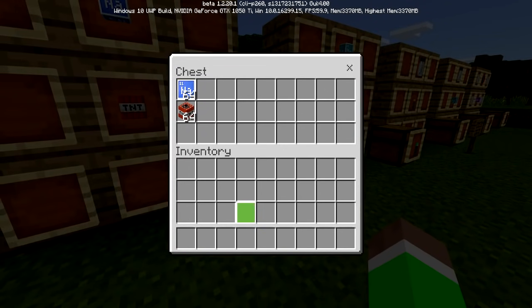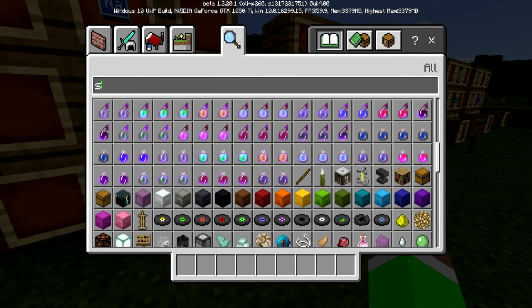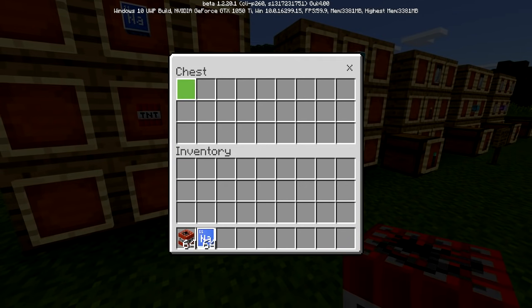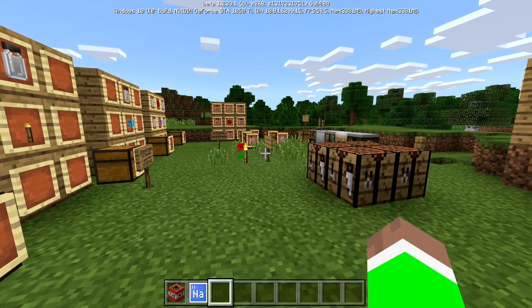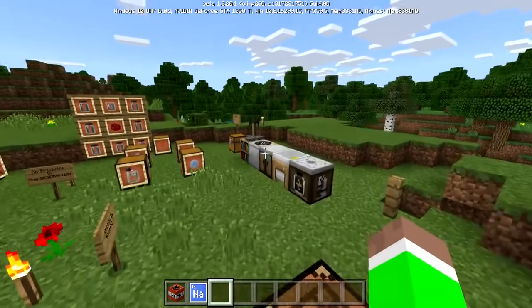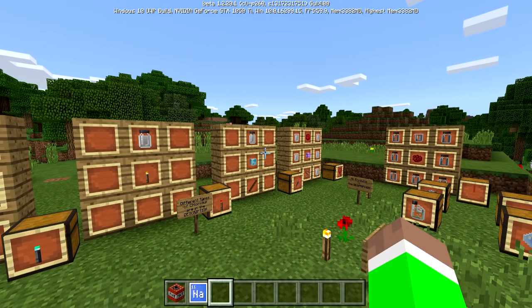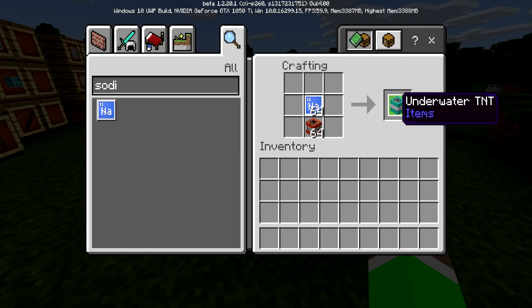For this, as you can see, you do need TNT and also sodium. Let me just quickly go into the inventory and search it up. You need sodium and also TNT. I'll leave a link in the description for the map. I won't be showing you guys every single thing to do with the Education Edition since I just know a few crafting recipes. Let's go into this crafting table and place TNT and sodium.